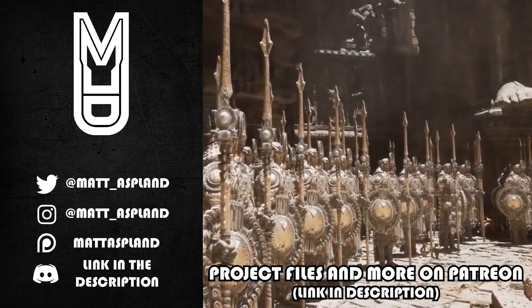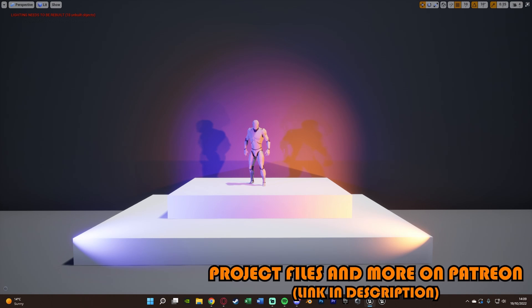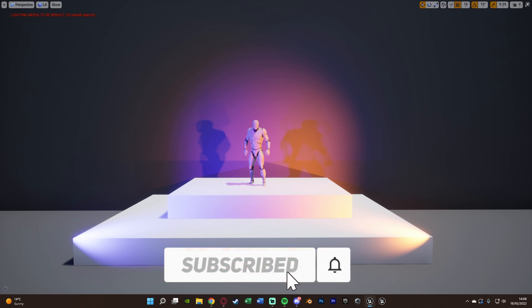Hey guys and welcome back to another Unreal Engine 4 tutorial. In today's video it's going to be a very quick one, but something which a lot of people have been asking — especially beginners who are just starting out and don't know a lot about the engine. What we're going over is how to fix the 'lighting needs to be rebuilt' error message you get up in the top left, as you can see up here.